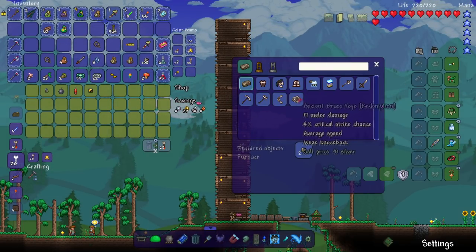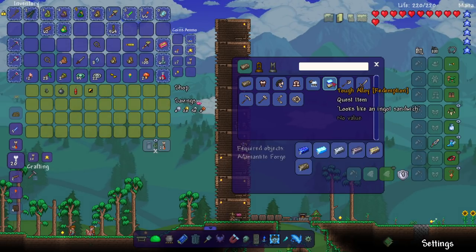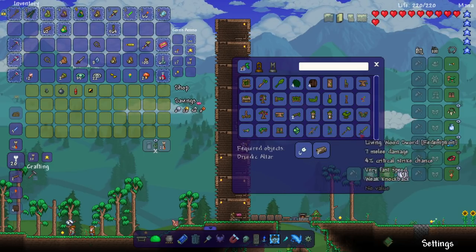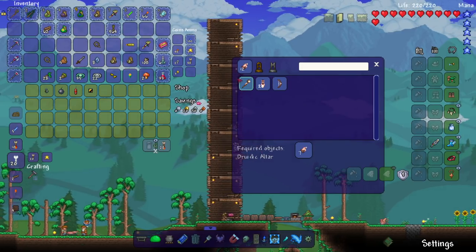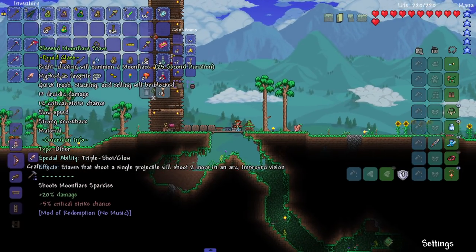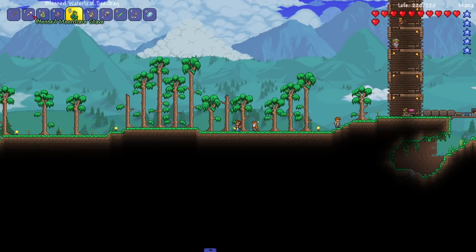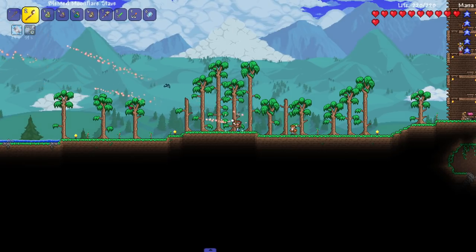We got ancient brass - and it is used for something: six souls, ancient brass, tough alloy. There's also a quest item. Moon flare fragments are useful too - moon flare stave at the druidic altar, let's make it! The special ability is triple shot: shoot a single projectile, then two more in an arc with improved vision, shoots moon flare sparks. So right-clicking guarantees triple shots.